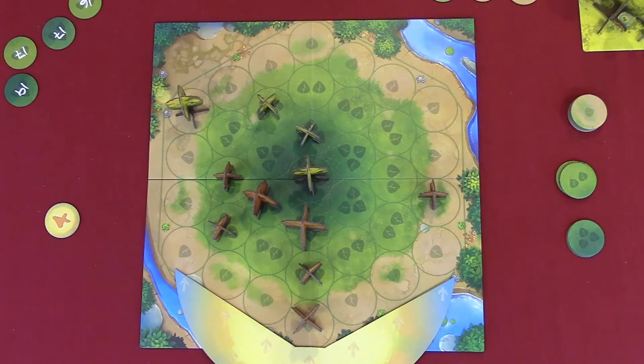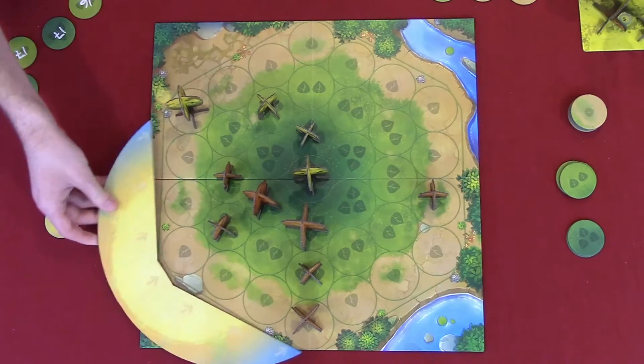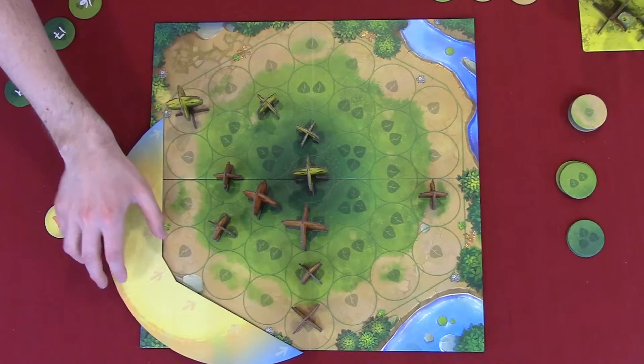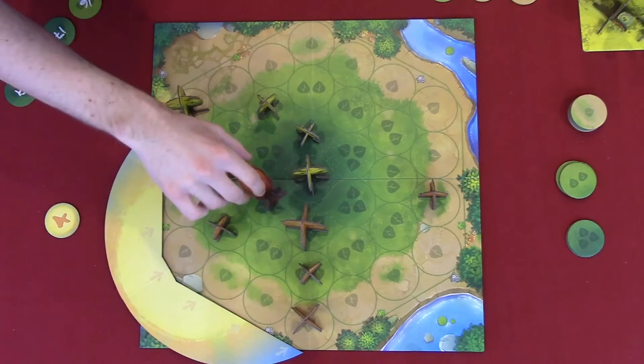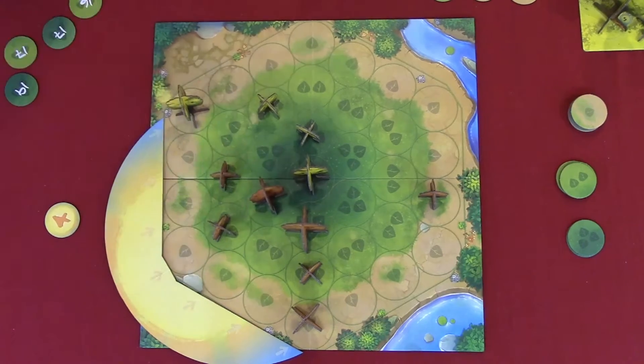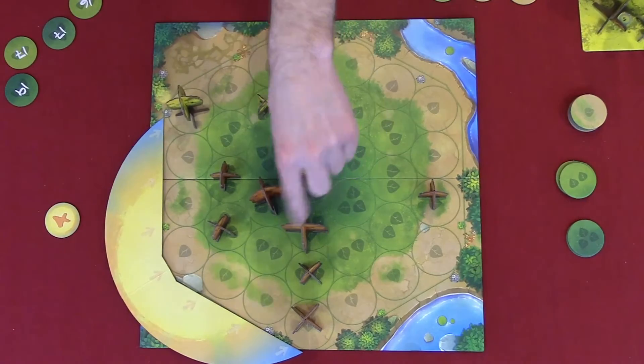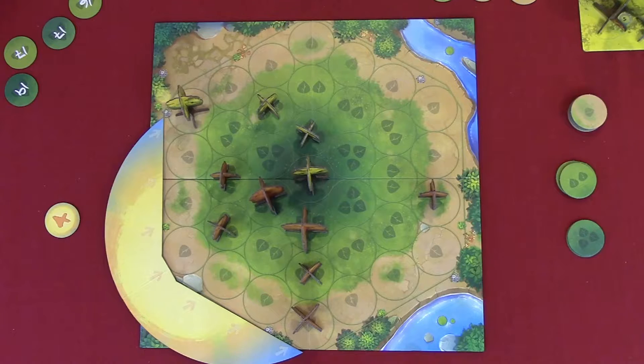Now it's Jordan's turn again. The sun moves around and Jordan gets to count first: two, four, five, six, seven, eight, nine, ten, eleven — so that's twelve sun points.